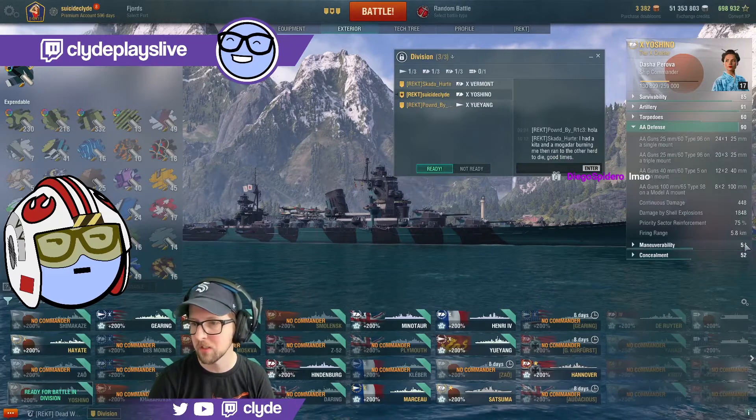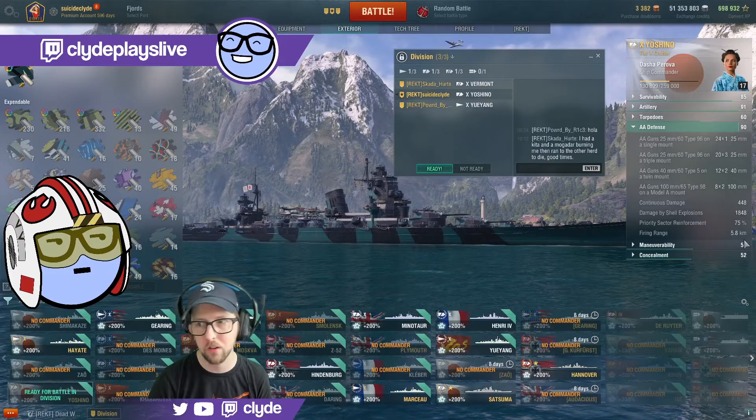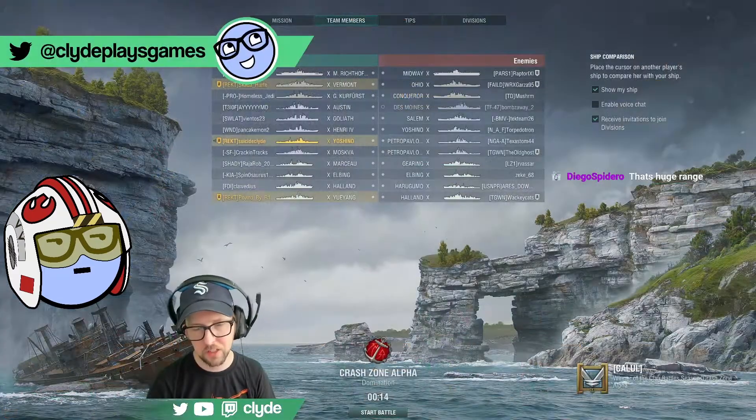AA rating is 90. Here's a bunch of specs on it. The important thing to understand is it's a high-ish rating, but you're still going to get attacked by airplanes and a 5.8k attack radius. So we'll see how Yoshino goes.